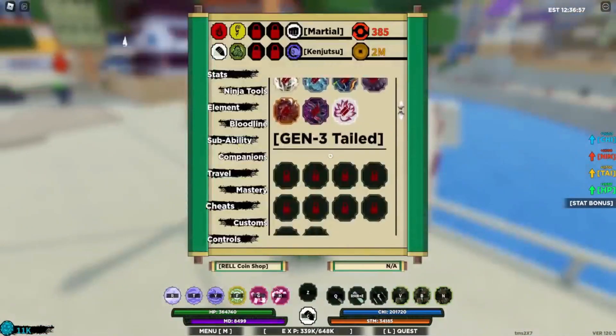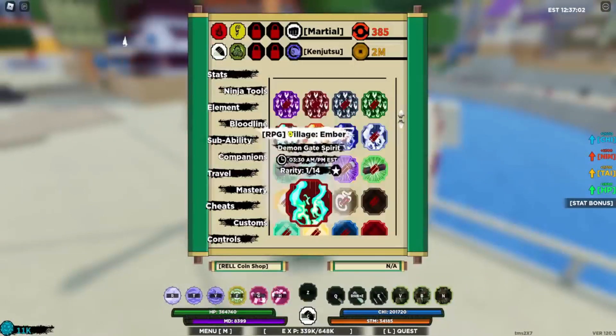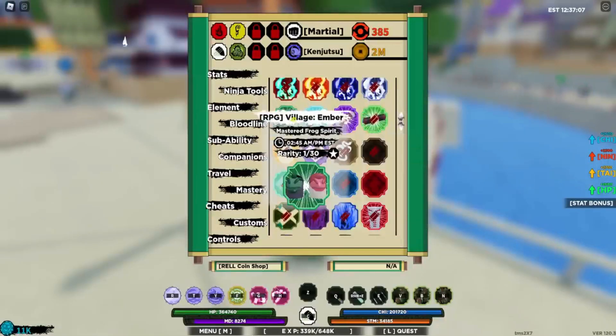In order to redeem Shindo codes, you need to cycle through the in-game menu to the Edit section. In the top right, you'll see YouTube codes. Tap here to enter your code, and then hit the redeem button to get your rewards.